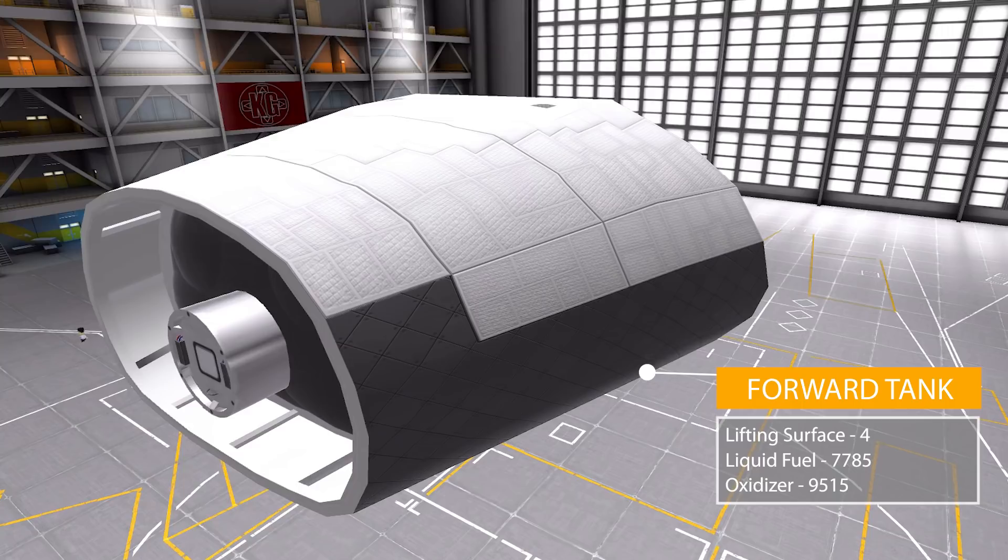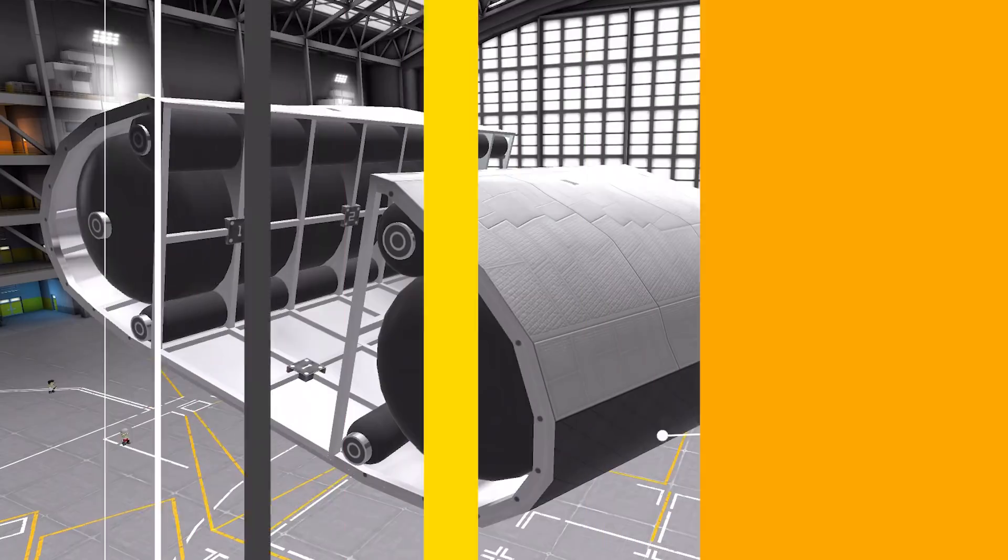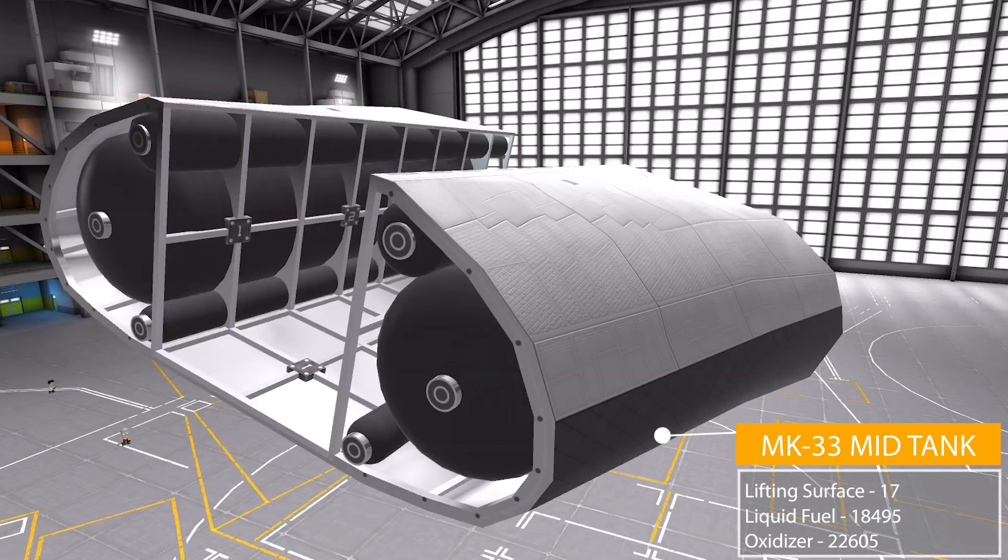We also have the Mark 33 forward tank, which you can use instead of the cockpit if you just want to go with a pure probe core ship. This forward tank is also a lifting surface with a relative wing area of four, holding 7,785 liquid fuel and 9,515 oxidizer. Finally we have the Mark 33 mid tank — a big one — with a relative wing area of 17 and much larger fuel tanks holding 18,495 liquid fuel and 22,605 oxidizer, which is amazing.